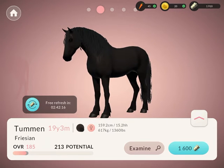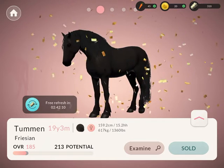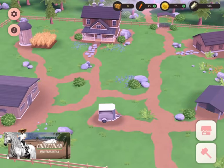She is a bit more expensive than the stallion but I can always get cash later. So let's go ahead and get her — I wanted to get this on camera. We bought her! We're only at 310 cash, which is completely fine because you can easily earn cash in the game. Let's go to the stables and check her out.